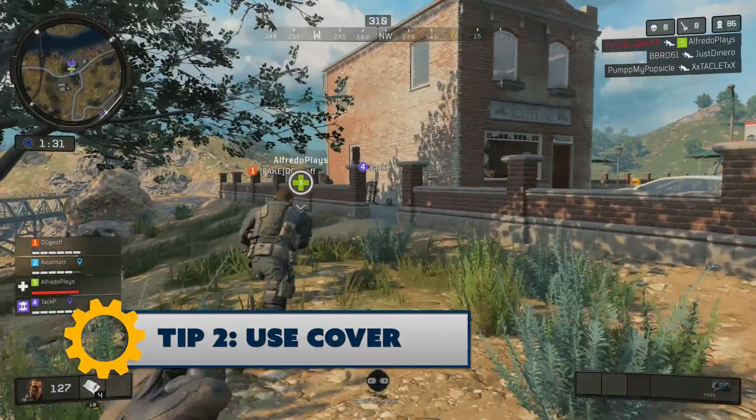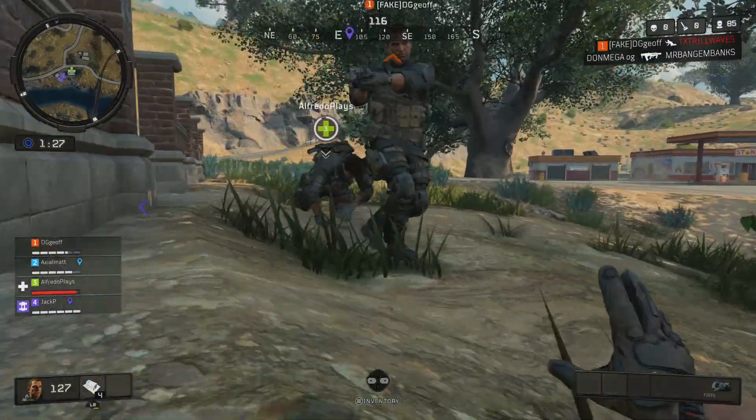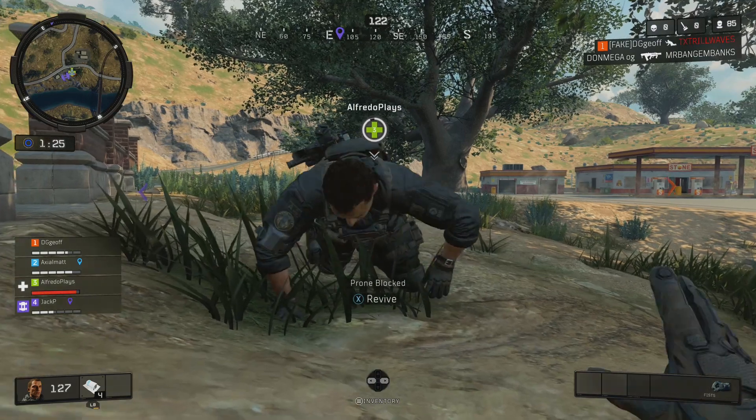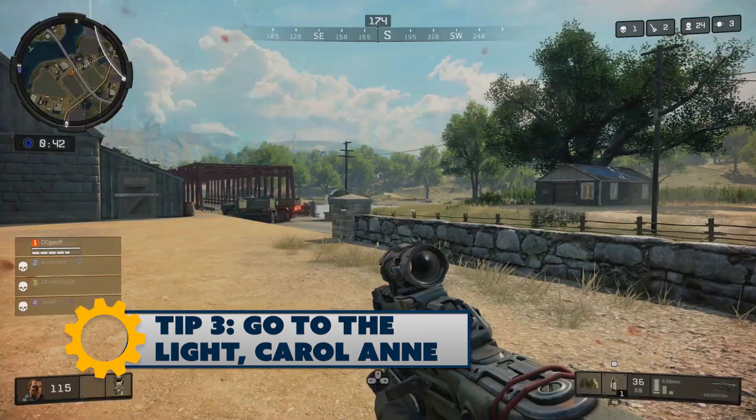Tip two: use cover. Keep in mind this isn't Fortnite — you can't build your shelter in Blackout. If you don't want to get your head blown off, stick to buildings. Expect a lot of sniping, and while we're on that subject, always use scoped weapons to check out your surroundings.